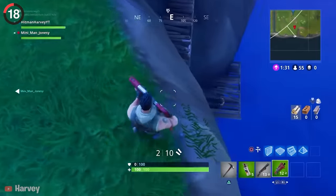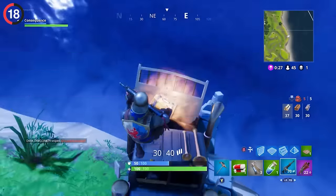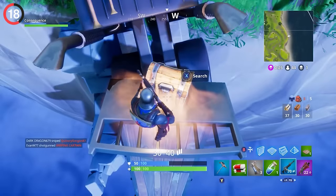Something we'd take for granted in Chapter 4 is the ability to swim. This never existed back in the day, so if you fell off the map, you'd go straight back to the lobby. It also made getting chests near water 10 times riskier.